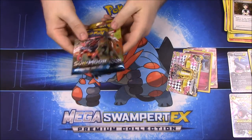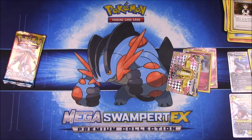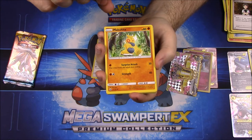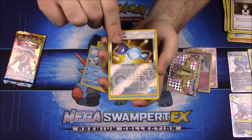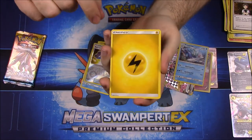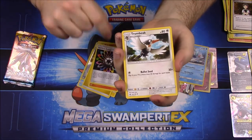Now the Sun and Moon packs — starting with Incineroar, which was the Pokemon I chose from the game. First up we have Crabrawler, Makuhita, Shelgon, Togedemaru, Poipole, a Rare Candy trainer, a reverse holo, and a Primarina which looks cool — setting that aside. Also Electric Energy, Torracat, Rainbow Energy, and Trumbeak.